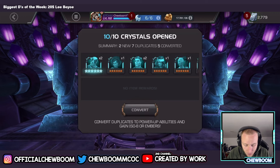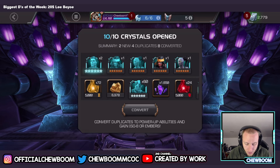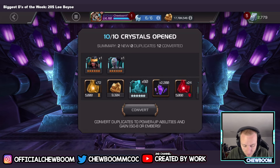Okay, so we got two Deadpools, a Misty Knight, Kashala, White Tiger — Kashala and White Tiger. Not bad, not bad!